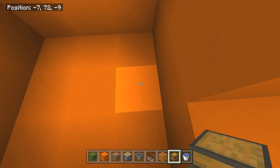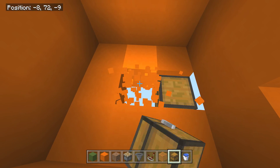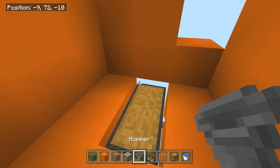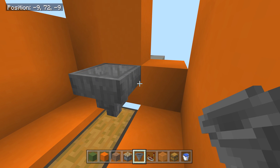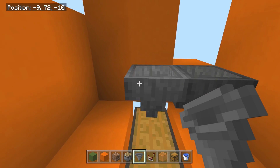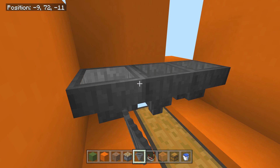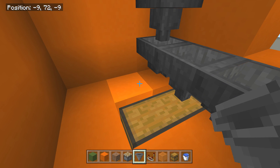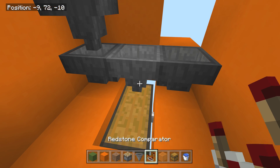Start at the bottom — place your double chest right here, that's gonna be where your goods are stored. Go ahead and grab a hopper going straight down, then a hopper into that hopper, and then a hopper down into this hopper.